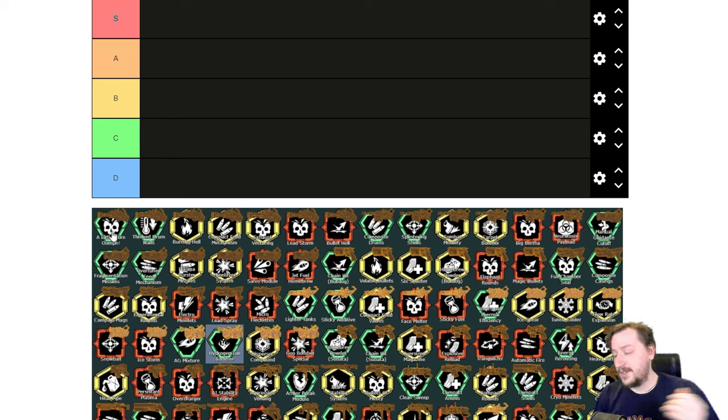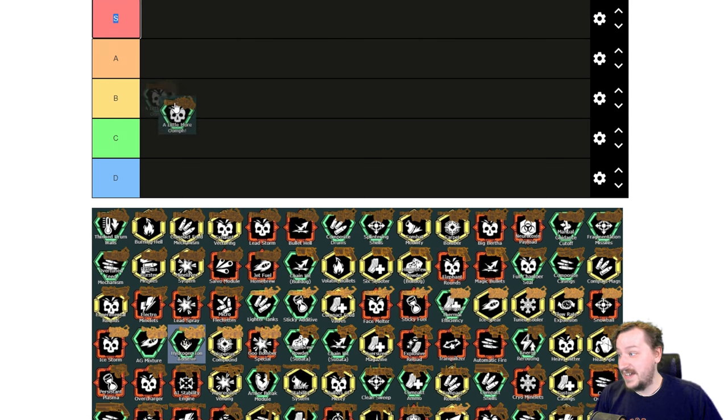Our first overclock is A Little More Oomph. This gives us a little bit more damage and faster spin-up rates. This one is so good to have with the minigun — it makes the minigun feel so responsive. It might be my favorite one to have on the minigun overall. A Little More Oomph is going to go into A tier; it's all around really good.